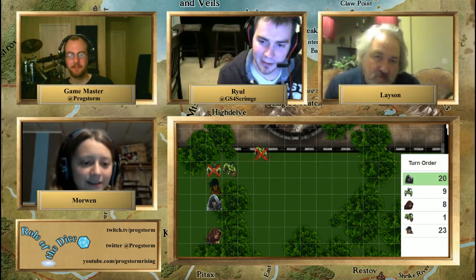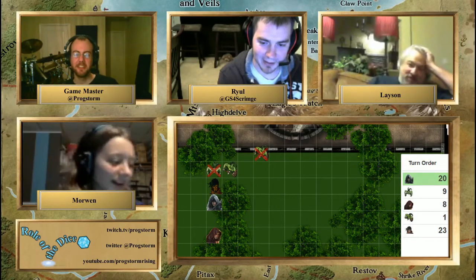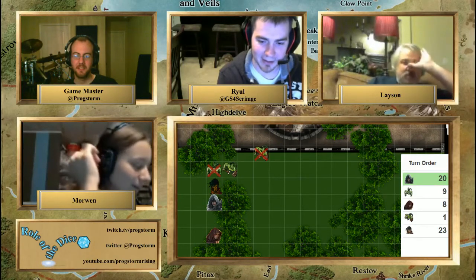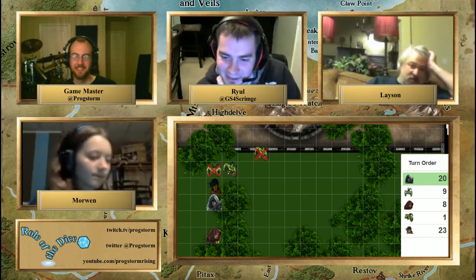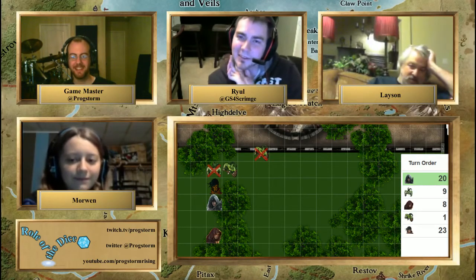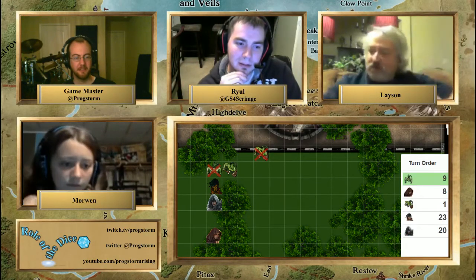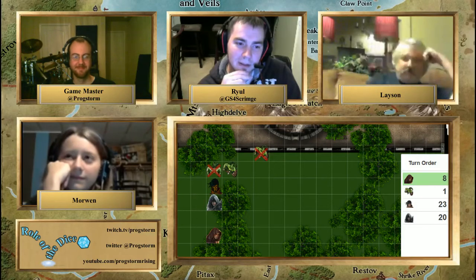I don't think I'd have to shoot into melee — I'll try it anyway. Rolled a 6. Nothing. It's not a botch, but you had to shoot wide to avoid hitting Ryle, and there are trees in the way. That guy went down. Laysan, your turn — same thing. Nothing.